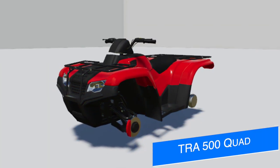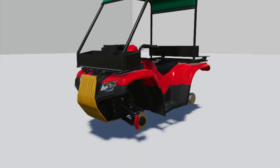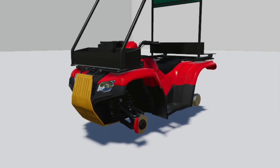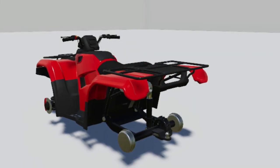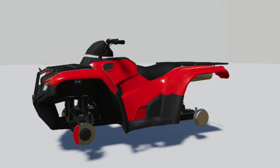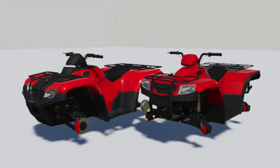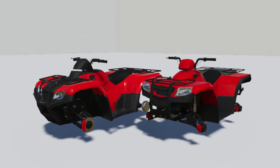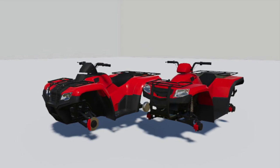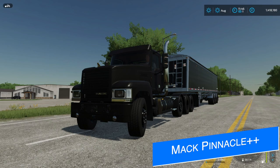The first four-wheeler mod for Farming Simulator 19 for all platforms is about to make a comeback in a big way, as Agritono says their Lizard TRA 500 quad is finished with the modeling process and is ready to get in-game. Don't think this is just a redo from the FS19 version — this has been totally remodeled and is like the next year model IRL. I cannot wait for you guys to rip up the trails with this.